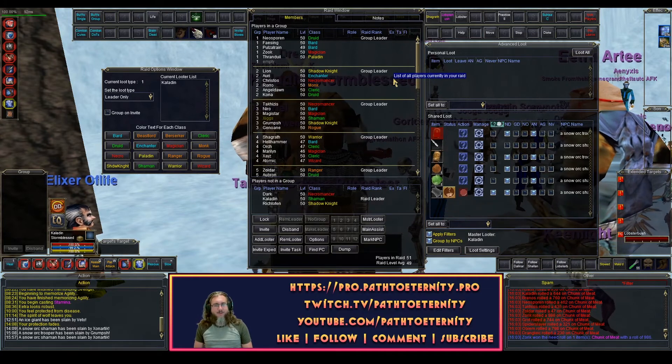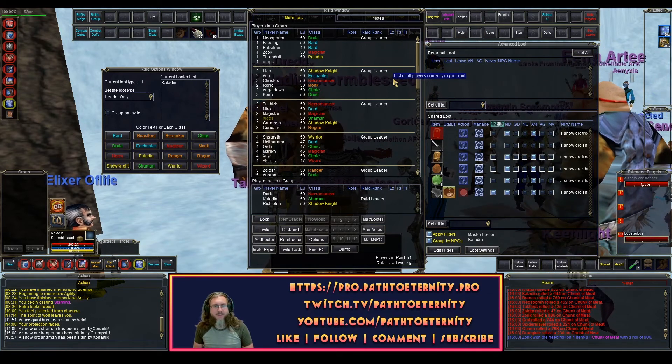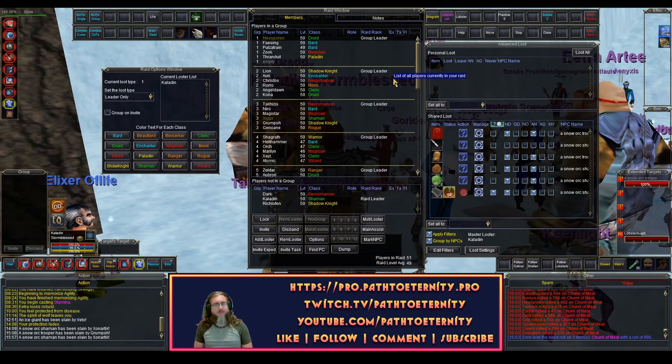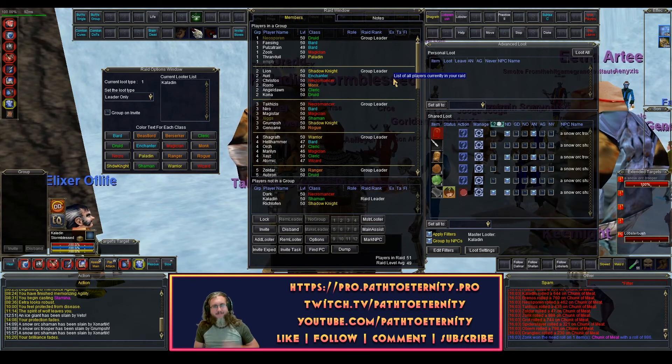Just like I said, real quick video — nothing groundbreaking, nothing super exciting. But if you've just got a plain white vanilla raid window, this might give you a couple of ideas on how to color code it and help you look at it at a glance a little bit easier. Thanks for watching. If you have any questions or thoughts, leave them in the comments and I will do my best to reply. Thanks.